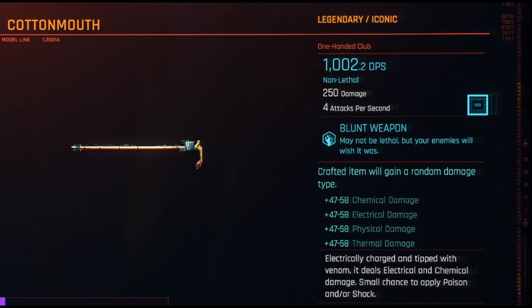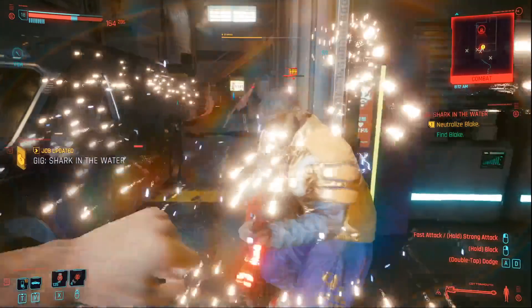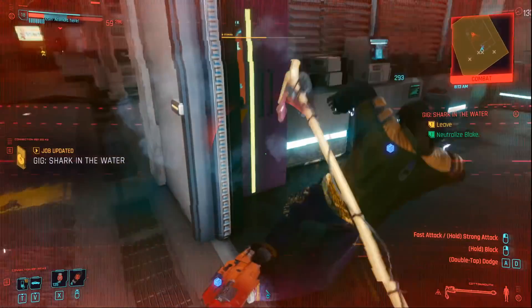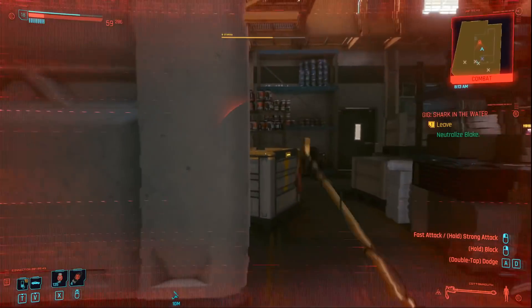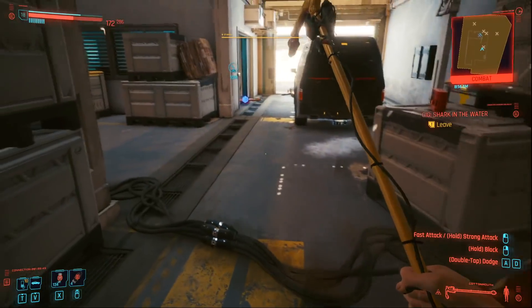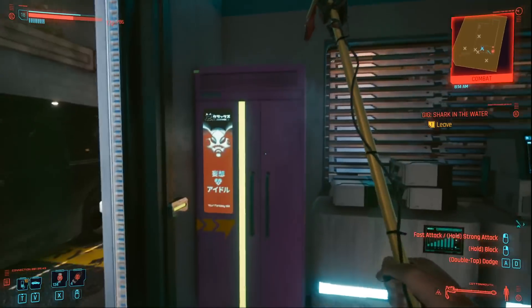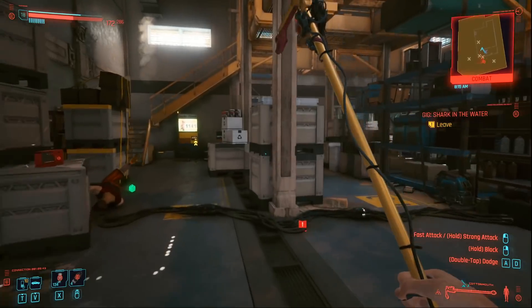Those stats can change if you have your character specced to do more melee damage with the correct perks. But if you want to find any more unique iconic weapons in Cyberpunk 2077, check out the playlist down below in the description to find them all. We've also made a table on our website with all the base damage stats of every weapon in the game, so you can compare everything and see what the best weapon is for your build. Drop a like if you found the video helpful, and thanks for watching.